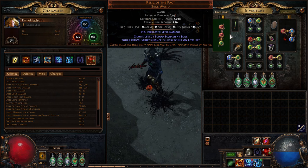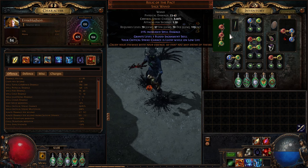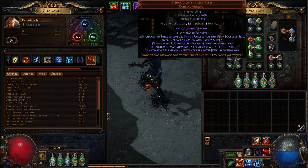For one reason: Relic of the Pact's Blood Sacrament basically has a 3% damage effectiveness multiplier, so you need 100 minimum hit damage to get 3 added damage on the min hit. That's really bad — don't scale it that way. You're welcome to try, but I'm not doing that.